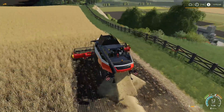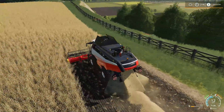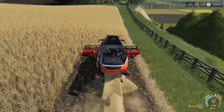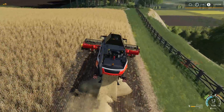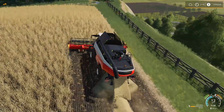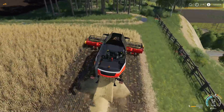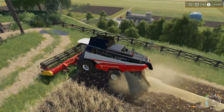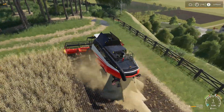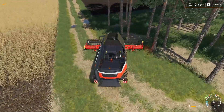Down below we've got our Fent Tractor cultivating the smallest of the three fields so we can plant some canola — that's what we're going to plant for the oilseed rate for the pig food mixer. Also the beet harvester is going to town so we can turn that field over and put some canola in that field as well.